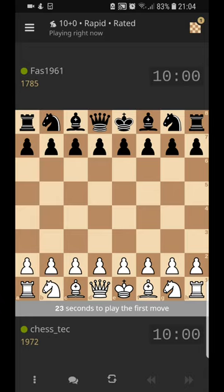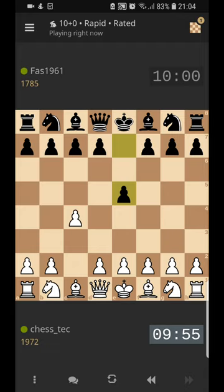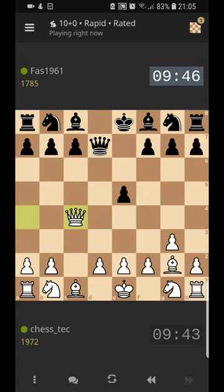Hello there and welcome to Chess Tech. We've got a live 10-minute rapid game and I've opened with the English against my lower-rated opponent. Against lower-rated players, if there's one opening that you can be sure to possibly get a quick advantage and get them out of book, it's the English. And that's sort of what we've got already here.